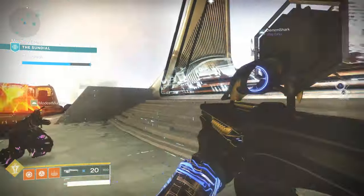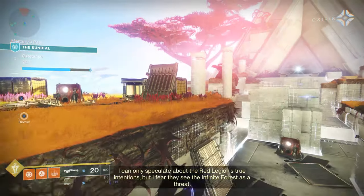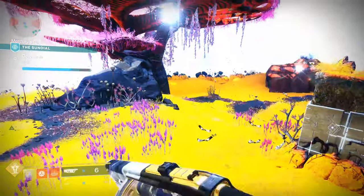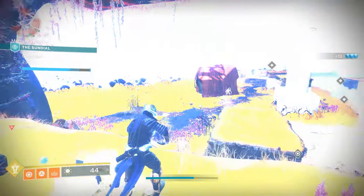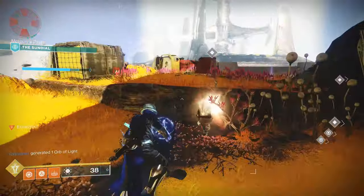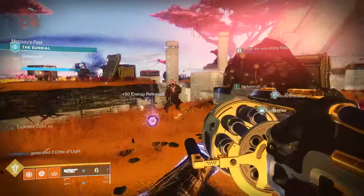After that, we've got the encounter Gate Crash. Three Vex Minotaurs are going to spawn near the Vex Gate. When you take them down, they'll drop an Arc Charge. Pick that Arc Charge up and deposit it at any of the stations near where you start this encounter. Once you've done so, a Cabal boss will spawn back at the Vex Gate. Take them down and repeat as necessary.